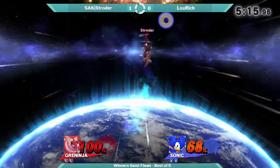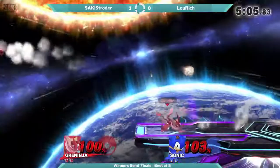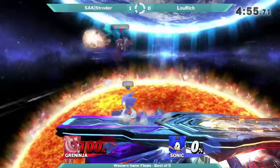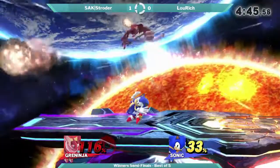That was nice — right into up tilt, hold that up smash, calling out Lurich's air dodge and getting a lot of damage. He brought the game back; now he's got the percent lead. That's a kill — Lurich got into it, that was nice! But Stroder, calling it out, not giving up, and got the kill. I have no idea how Stroder got out of that, but he's getting the up tilt and here he goes with the footstool combos.